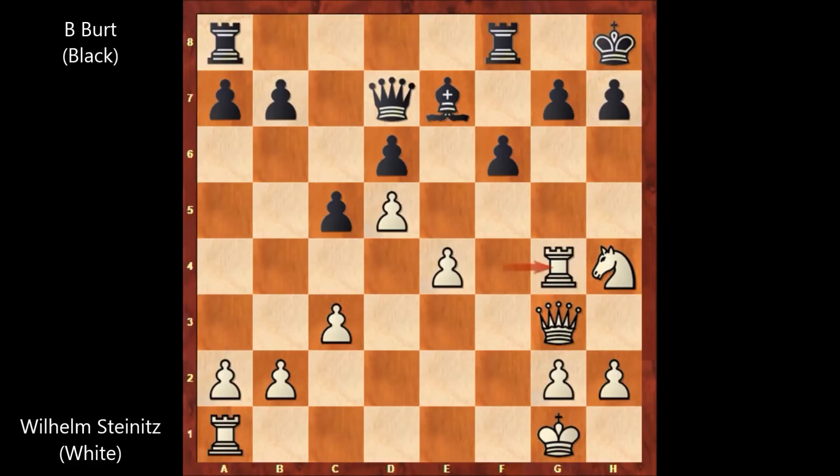Rook to g4, attacking the g-pawn. White has a small edge, but black played a very bad move, and after that white is winning. Black played g6. Actually, rook to f7 was the best defense — defending with the rook, and black is okay, with white only slightly better. But after g6, black is losing. This was a blunder.